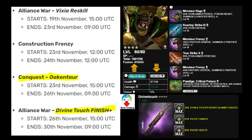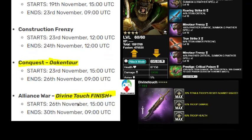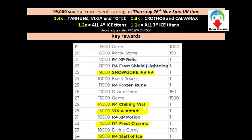Troop damage and troop health are certainly what I'm looking for — Euphreya will certainly love a divine touch. The event is a 19,000 souls event starting tomorrow. You get 1.4x with Tarhoons, Vixia, and Totec. If you have an old Vixia that's great; Totec will work well too. The quickest raider will probably be Tarhoons.